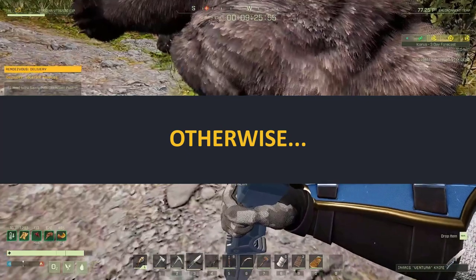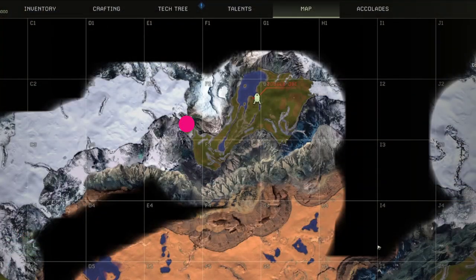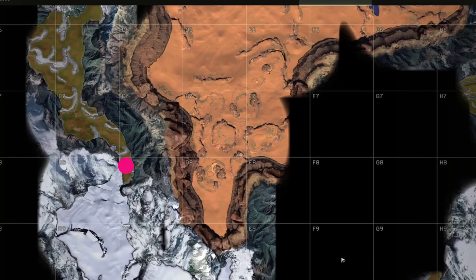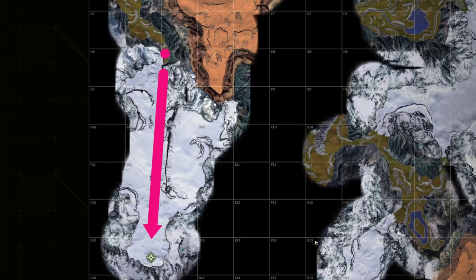If you haven't yet completed the Maelstrom mission, you'll need to go around the desert by entering the northern Arctic at E2. From E2, head to B4, and from B4 head to C8. Then from C8, head to the B13 marker.